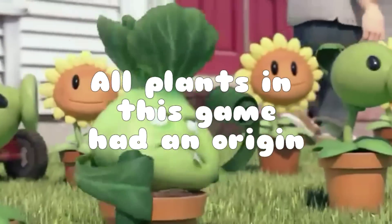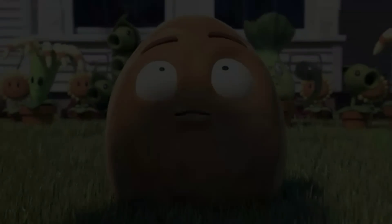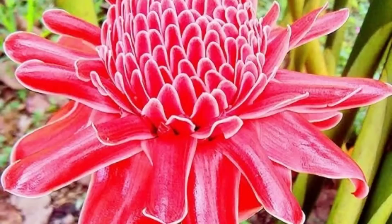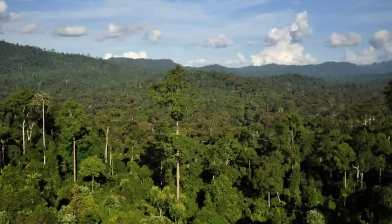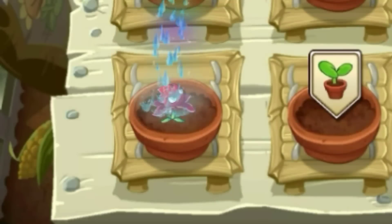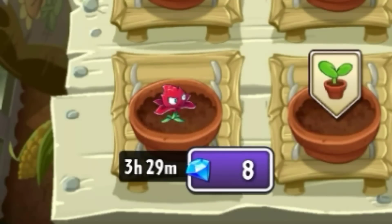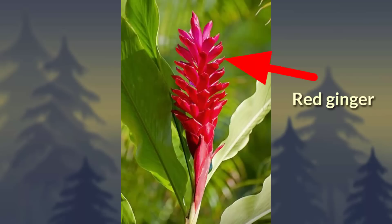Number 10. All plants in this game had an origin. Looks familiar? It was Red Stinger, right? It was based on the Etlingera Elatior, known as the Torch Ginger. It is a flower found in tropical areas. The meaning of its in-game name, however, is left unclear. As it does not sting anything, the most probable possibility is that Red Stinger is actually a pun on Red Ginger, an alternative name of the plant it is based on. Internally, the projectiles...